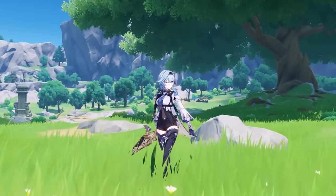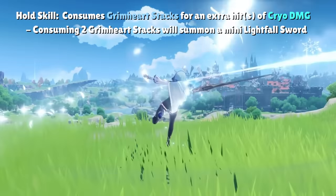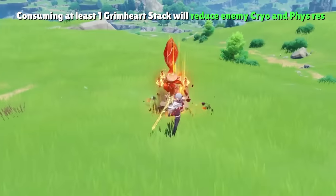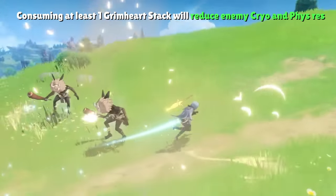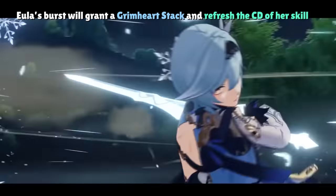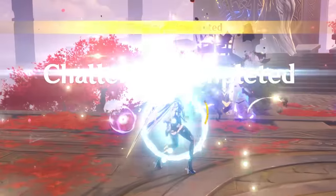The flashiest part of Grimheart stacks comes with Eula's hold skill. Thanks to Eula's first ascension talent, holding Eula's skill when she has two Grimheart stacks consumes both stacks to summon a miniature Lightfell sword that explodes immediately for physical damage. Additionally, when Grimheart stacks are consumed, Eula will also decrease the cryo and physical res of enemies around her. Accumulating two Grimheart stacks and consuming them to reduce the physical res of surrounding enemies is crucial to maximizing the damage from Eula's elemental burst. Eula's other ascension talent allows her burst to grant one Grimheart stack and reset the cooldown of her elemental skill upon its initial cast.